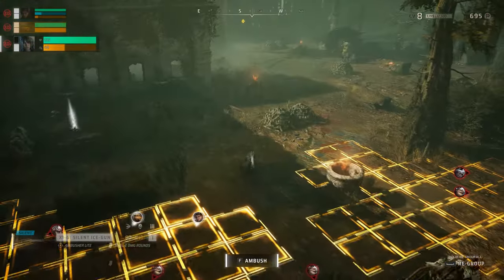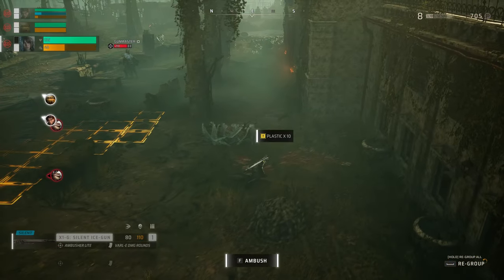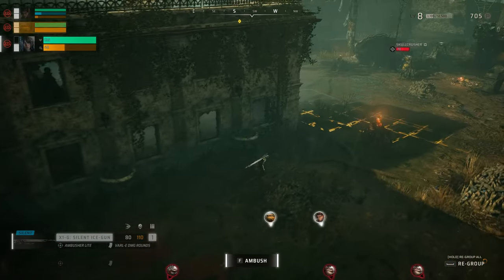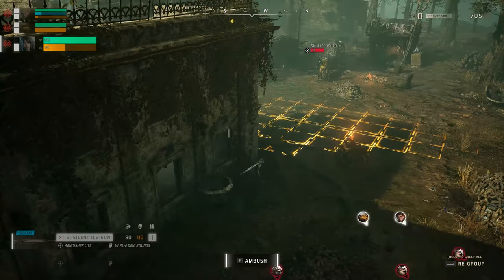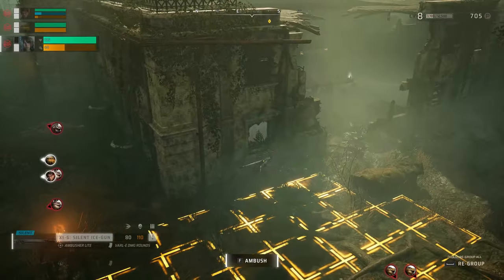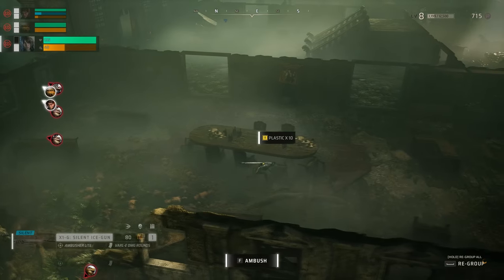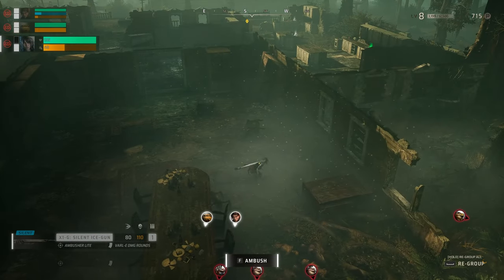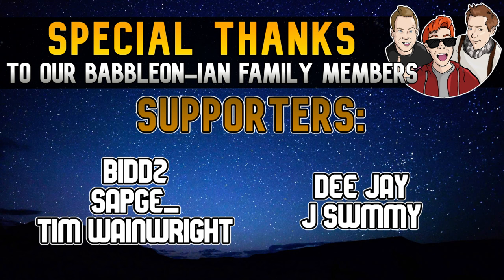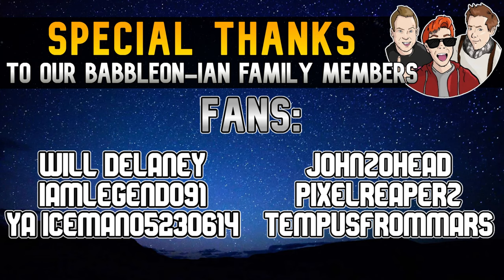That wraps up this guide covering everything to do with Jade — how to gear her up, the best ways to make it work, and how the skill deck synergies tie in perfectly. Massive thank you for making it to the end of the video, and to the Babylonian family for their continued support. If you learned something useful and want to see more companion guides like this, make sure to drop a like and subscribe. Keep yourself safe, keep yourselves well, and I'll see you all in the next video.